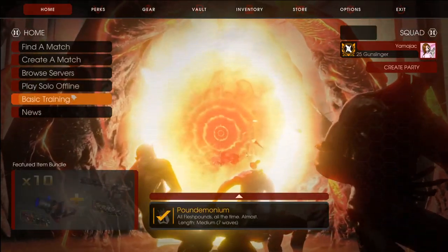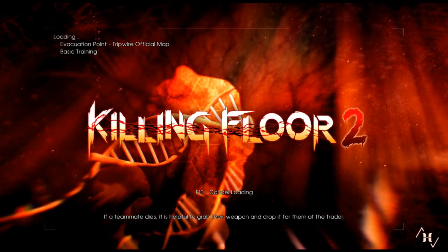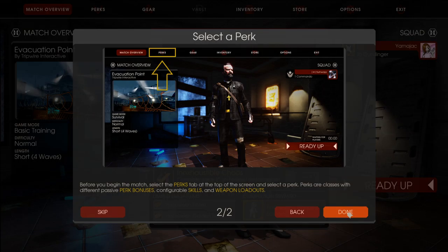Welcome back, this is Yamajack, and today we're doing some basic training because we gotta do it. The training floor will teach you some survival basics but without the fear of death. Complete the training floor and you will receive a cosmetic item and enough XP to bring your selected perk up to level 1. Before you begin the match, select the perks tab at the top of the screen and select a perk. Perks are classes with different passive perk bonuses, configurable skills and weapon loadouts.